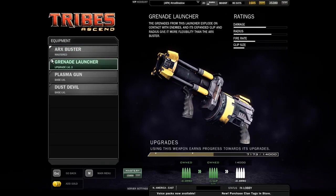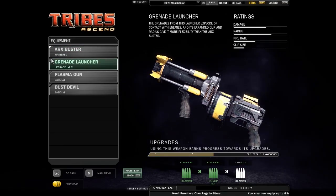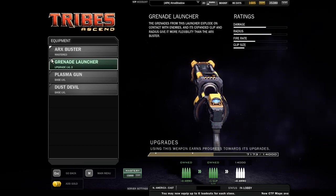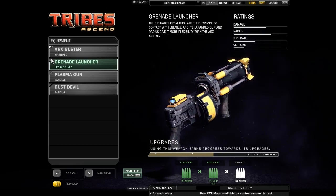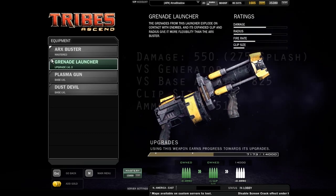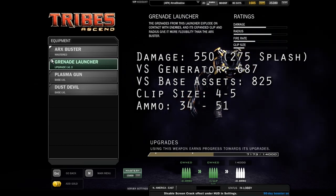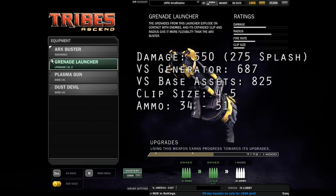Second, and I believe this actually at one point was the primary weapon — not back in beta when the classes were different, but originally the primary raider weapon after they consolidated classes — we have the Grenade Launcher, the most boring-named weapon in this game. But who cares, it's still great — it's a grenade launcher! This does 550 damage on a direct hit, with the splash going down to 275 if you are out of max damage range. Against the generator it does 687, so less than the Arx.